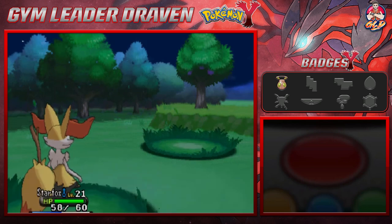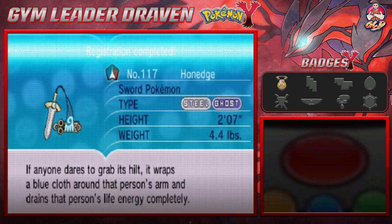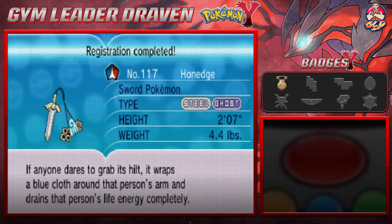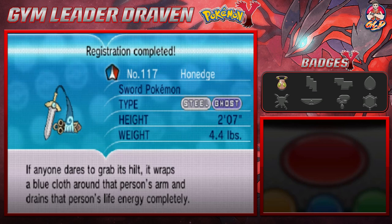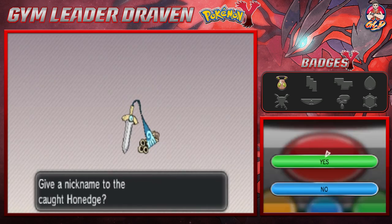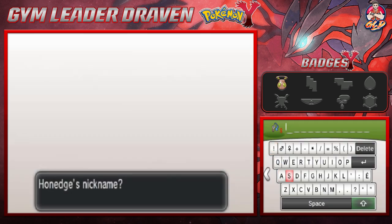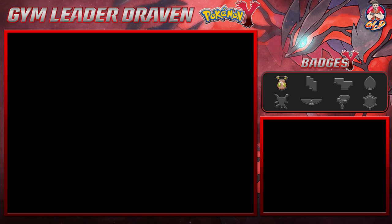Alright, so we've captured another Pokemon we've had our eye on for quite some time. Here is Honedge, the sword Pokemon — Steel and Ghost type. If anyone dares to grab its hilt, it wraps the blue cloth around the person's arm and drains that person's life energy completely. I got a cool nickname for this one — everybody say hello to Blade! I wasn't going to call it Gladius but Blade is better.